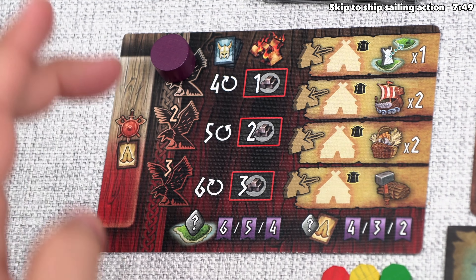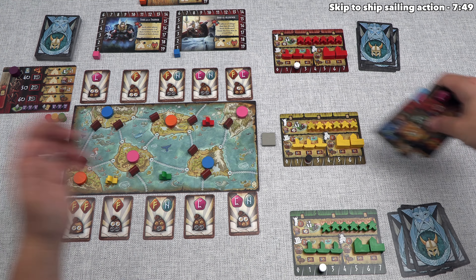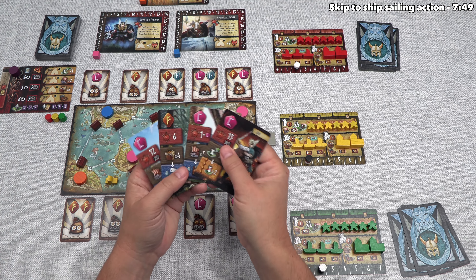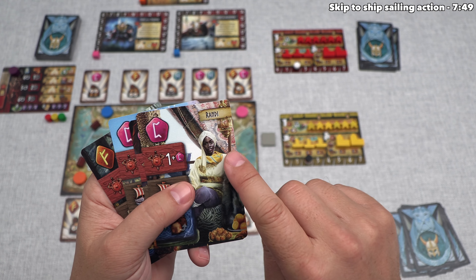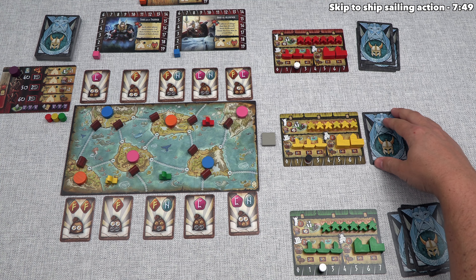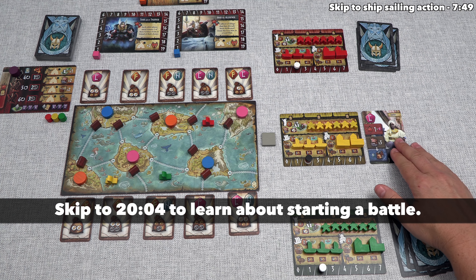We can now start the playing actions phase of the era. The player with the horn is the starting player and selects one card from their hand to play face up or face down next to their player mat. Playing face down initiates a battle, which I'll explain soon. Out of all our cards, we want to begin by selecting Randy, and we'll play him face up.